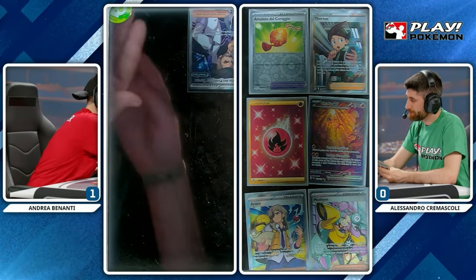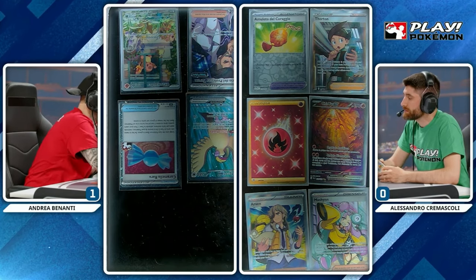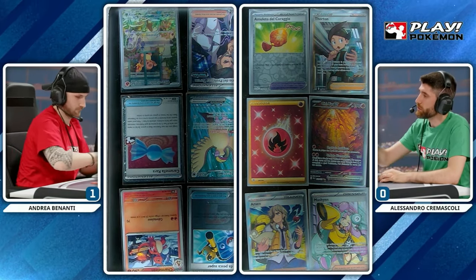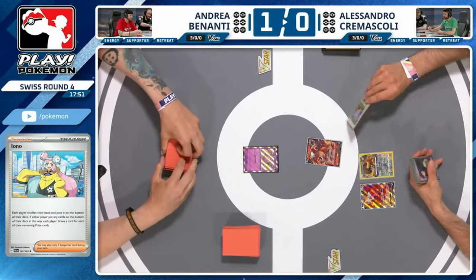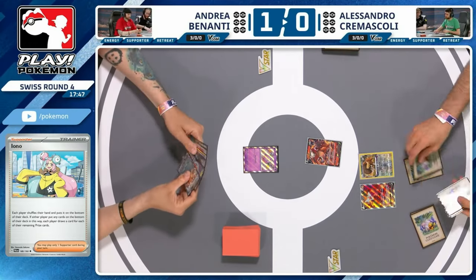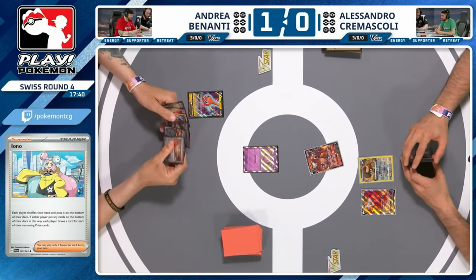As the game went on there were targets for potential gusting on Andrea's side of the board, but those free KOs early in the game added up to basically something from which Alessandro could not come back. The Turo prize for Alessandro — using that in game one. The biggest issue for Alessandro now is going to be time. Interestingly the Charmeleons are in the prizes for Andrea. Alessandro has to really change up the game plan — now he has to win with 18 minutes on the clock and counting.